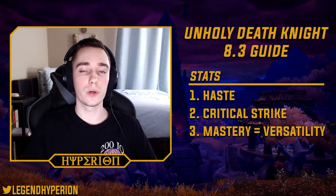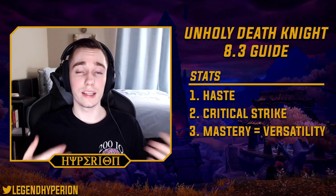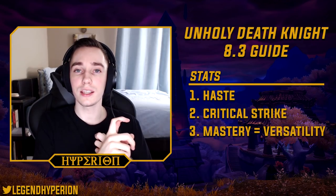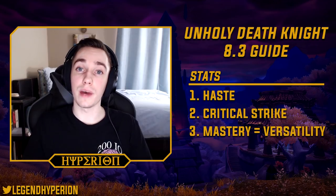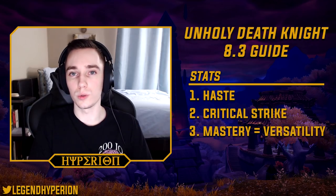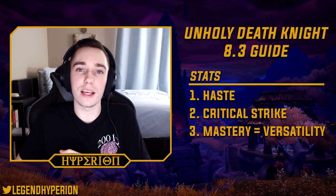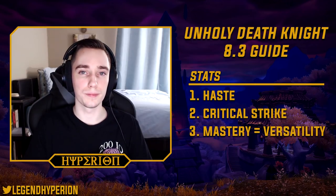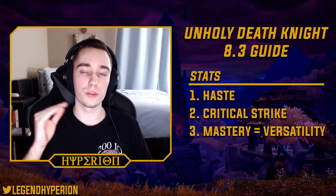Next, let's talk about stats. Luckily for Unholy DK, the difference between your best and worst stat is not that huge, so I recommend simming your character. I generally have the best luck stacking haste, then critical strike, and then the next two vary. The choice between versatility and mastery comes down to your build — if you're running Magus of the Dead with All Will Serve, versatility tends to be slightly better. If you're running Clawing Shadows, mastery tends to be slightly better. On AoE, mastery gains a ton of value and should be your highest stat.